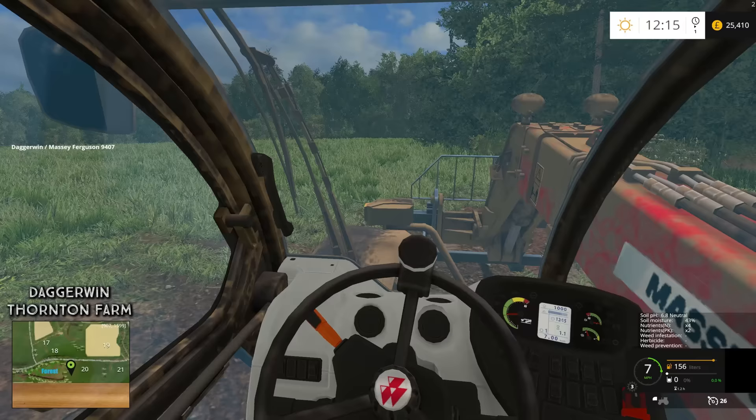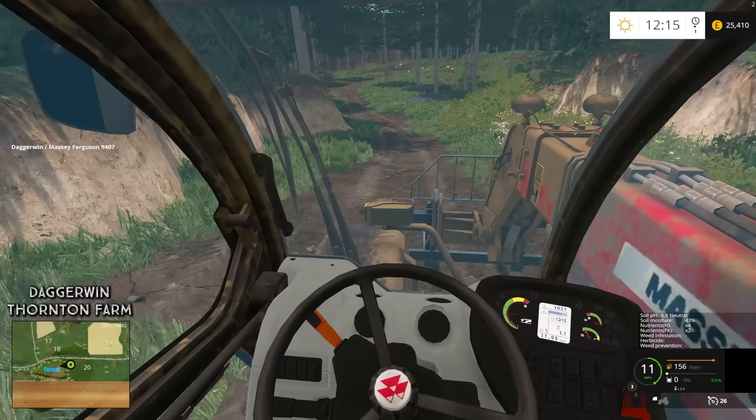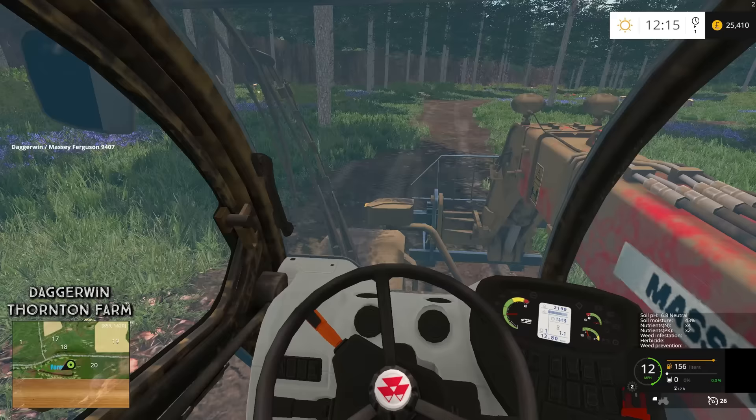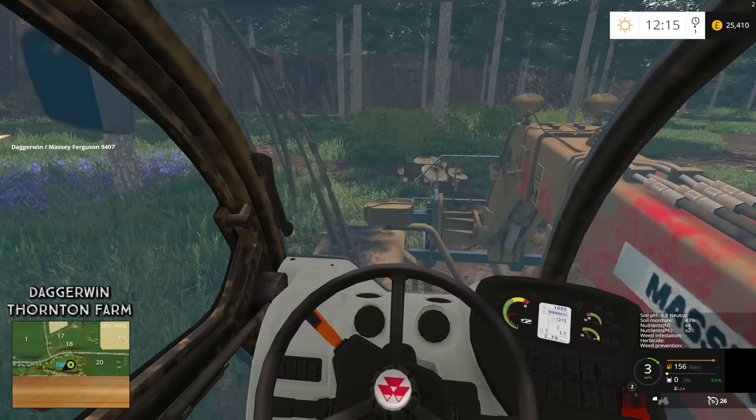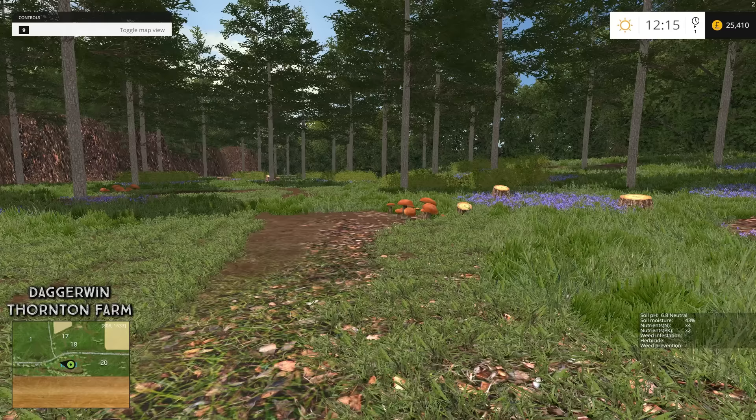But first of all, we're going to start off by creating some firewood, which seems a bit bizarre, but this is a mod which has been around for a while - I think late 2014 or something. I've brought the telehandler just in case we need it. The firewood mod allows you to cut up trees into log-sized shapes, like a metre long, and then you can basically sell them.